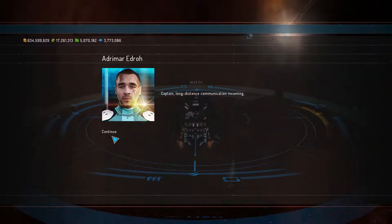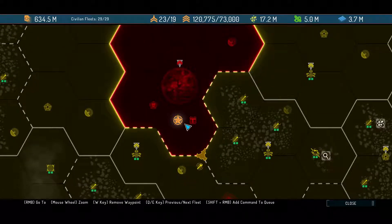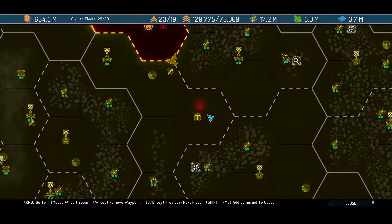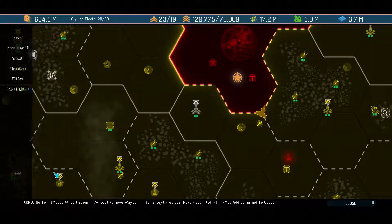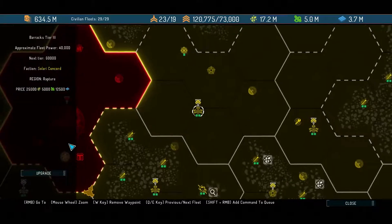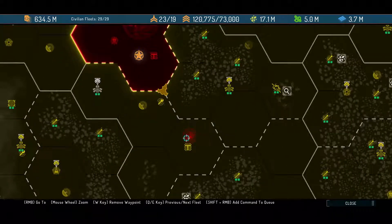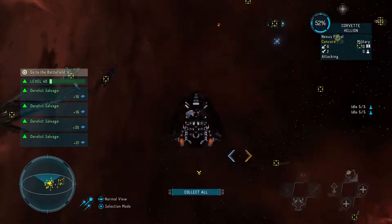Long distance communication incoming — we are ready whenever you are to bring this to an end. The next one's gonna be there. Should I take that out or not? Let's go ahead and upgrade, just in case. I know if we take over you, we're gonna lose some guys. So let's just go ahead and start going this way.